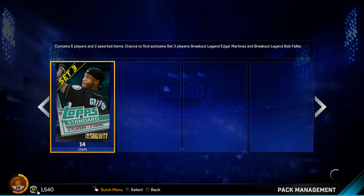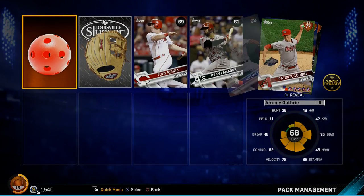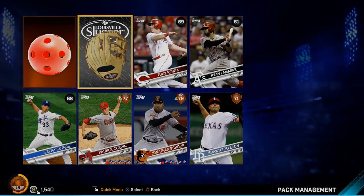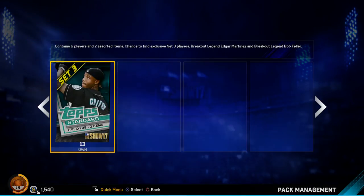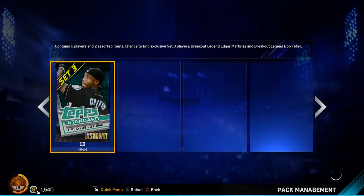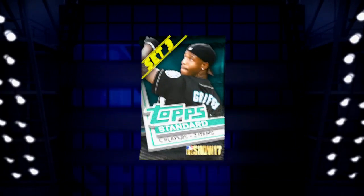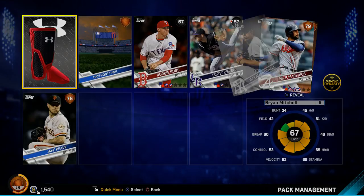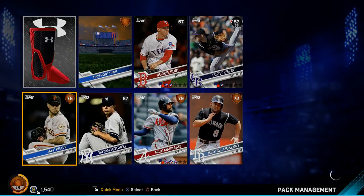We haven't pulled anything. The servers are still really slow — this takes forever to open a pack, it's really annoying. We got another Patrick Corbin. I'm just pulling dupes on dupes — two Patrick Corbins, two Miguel Monteros, and that's just the ones I've noticed in seven packs. Patrick Corbin's not bad though, so I'm not really that upset. At an 86 he'll probably make my rotation.